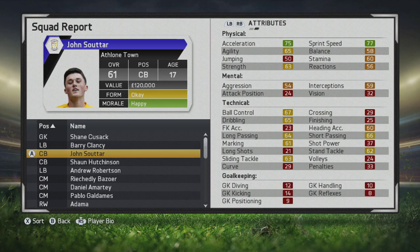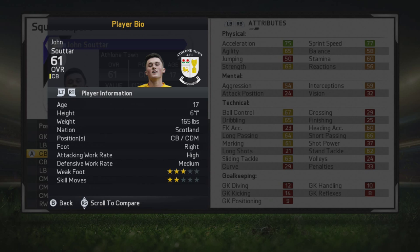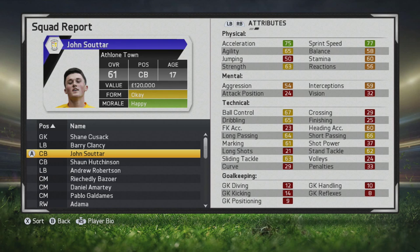He has some very good physical stats already, with sprint speed and acceleration being pretty good. He's 6 foot 1, can play center back or center defensive mid. He's right footed with a high attacking work rate and a medium defensive work rate — 3 star, 2 star. A bit interesting with those work rates.